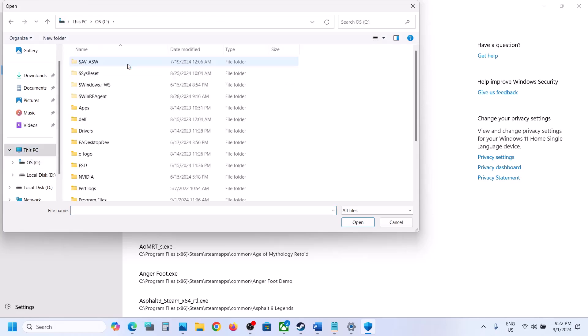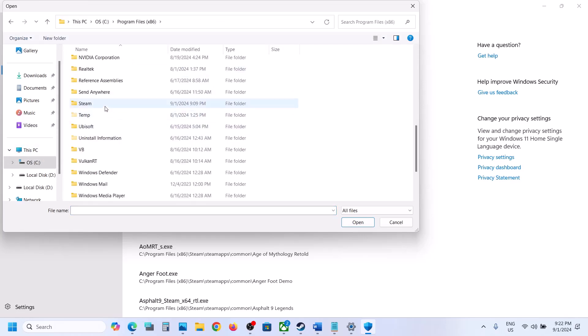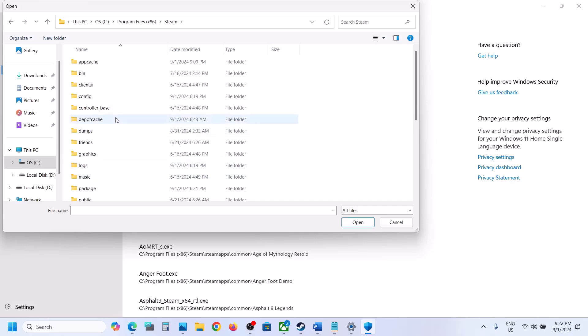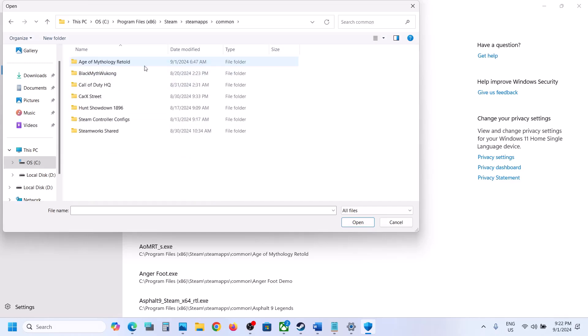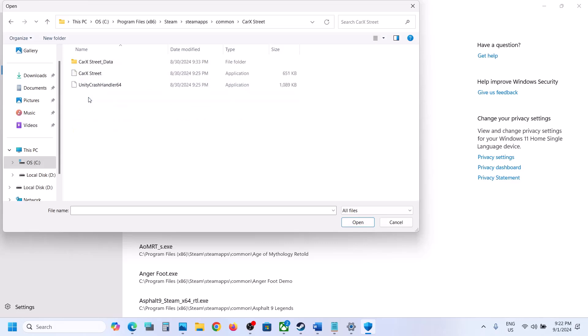Now navigate to the game installation folder. Open C drive, open Program Files, open the Steam folder, open the SteamApps folder, open the Common folder, then open the game folder. Select the exe file and click Open.